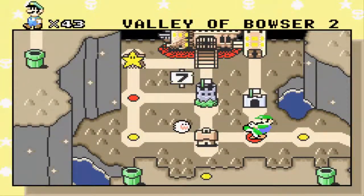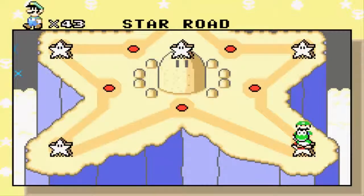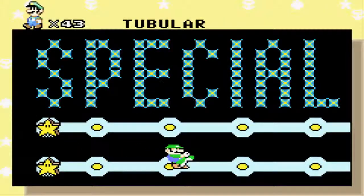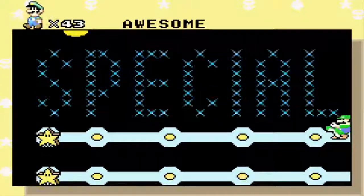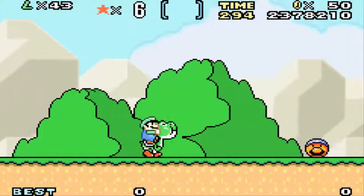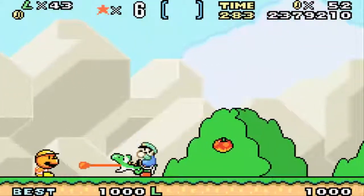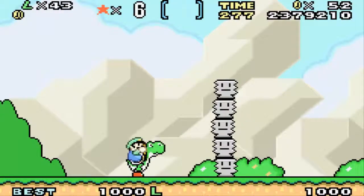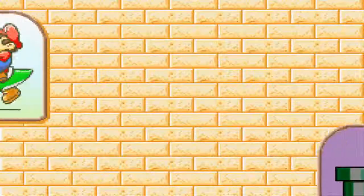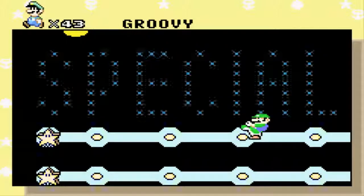And Bowser's castle - I'm not sure if the look of Bowser has changed, it might have a bit. I want to show something in the Star World as well. They now record your time, so you can improve - I'm not going to do that though. The good thing is there are Pokeys here. Look at that - they're really weird but they're really cool as well. It now says 'Extra Special' - this is the extra world or something like that.